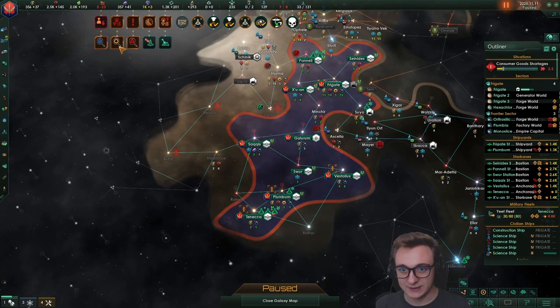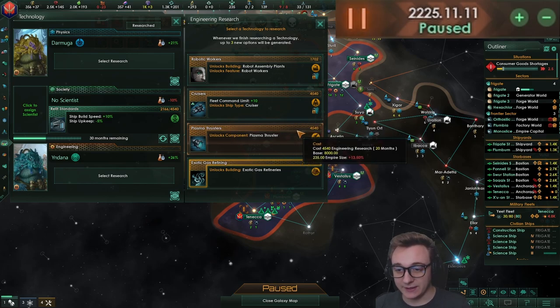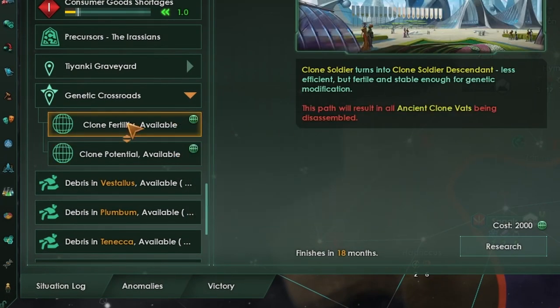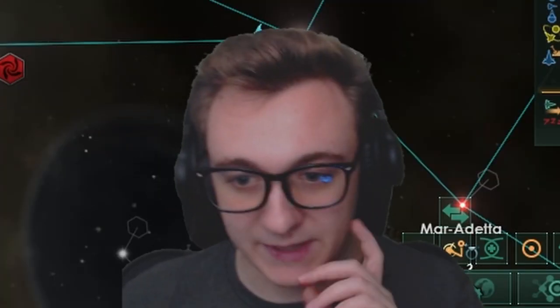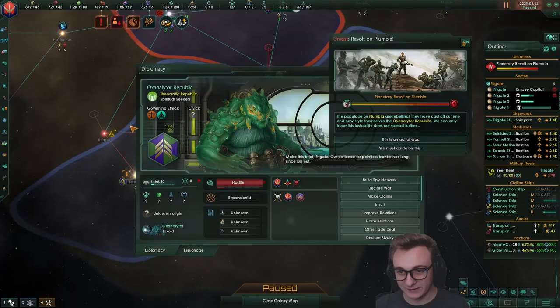Five more years — four until we have to actually kill something else. I always go clone potential — ascension is very fun, and you know what, we're going to go it again. We must be ultimate clones. Oh no — revolts. I don't want these planets in the first place. I may have accidentally created them again.